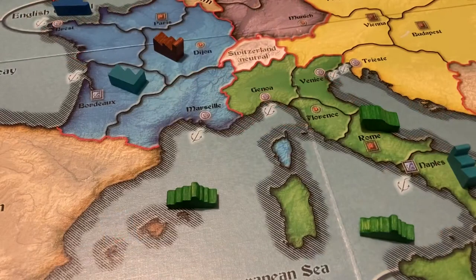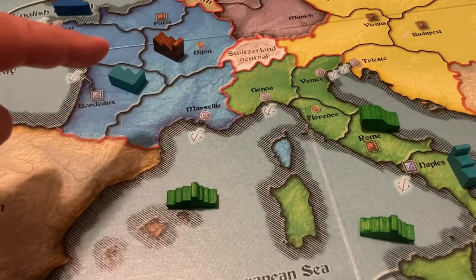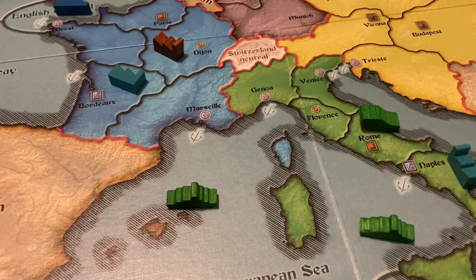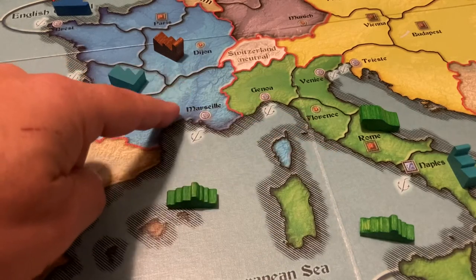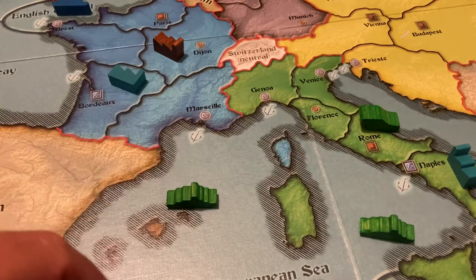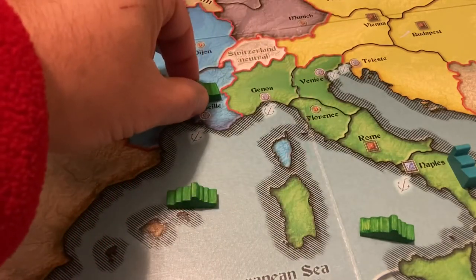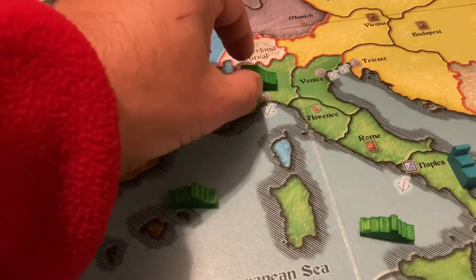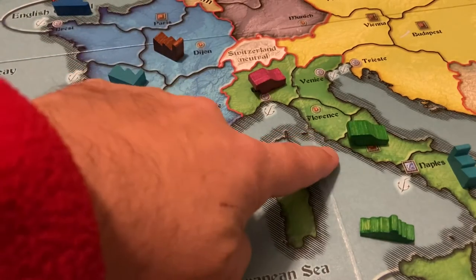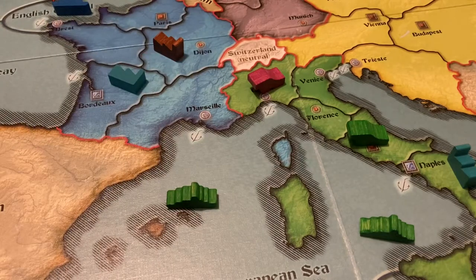One of the cool features about army movement is that within a country's own borders, movement is free. If Italy wants to move its unit from Rome into Marseille using one maneuver action, it can do so. The way to think about it is the unit is really moving from Genoa into Marseille, but it can get from Rome to Genoa freely because they're within the border of Italy. However, if a hostile unit was present in Genoa, Italy would not be able to make the move into Marseille, because hostile units prevent free movement within a nation's borders.